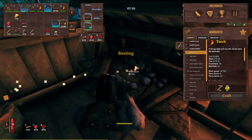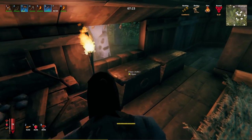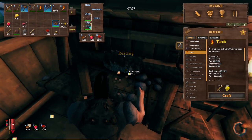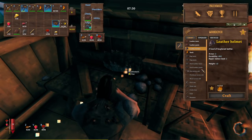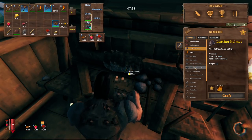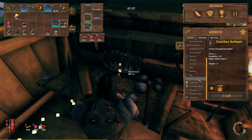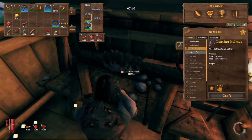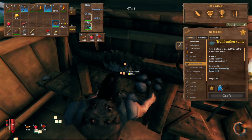I took that five troll hide and went ahead and made myself some troll leather pants. I think I'm gonna go in and kill the troll and get more troll armor. Before we go in, let's see — we don't have a helmet yet, we can make one. Let's look at the troll helmet, maybe we should make that instead. I don't see a troll helmet piece — oh, maybe I need to pick up bones to get it.